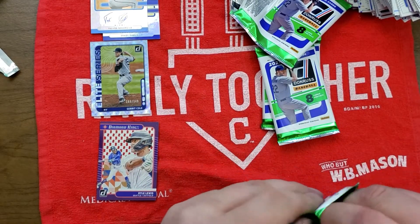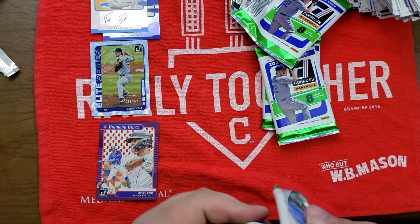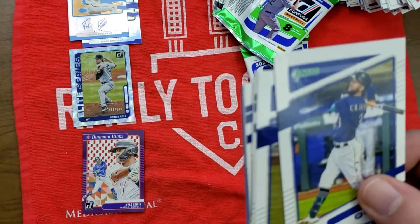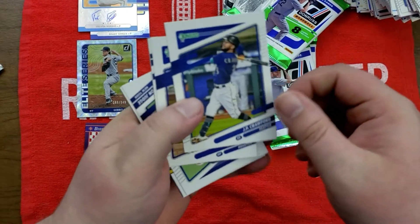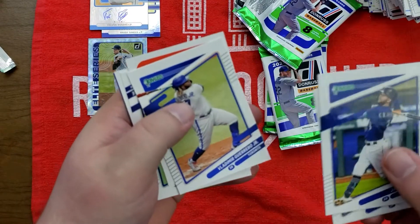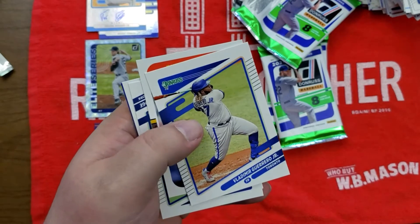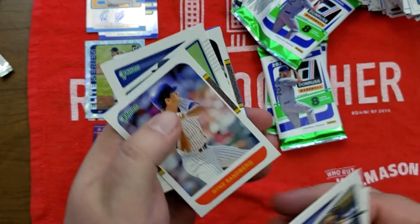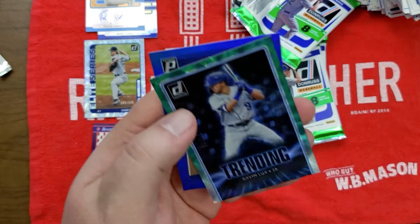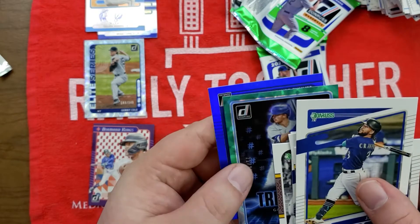Three more packs. J.P. Crawford, Kyle Tucker, Vladdy Guerrero Jr. — people are going to sleep on him but I think he's going to be really good this year. Ryan Sandberg, Aaron Judge, another Babe Ruth card, and Gavin Lux numbered to 25 — that's pretty sweet.